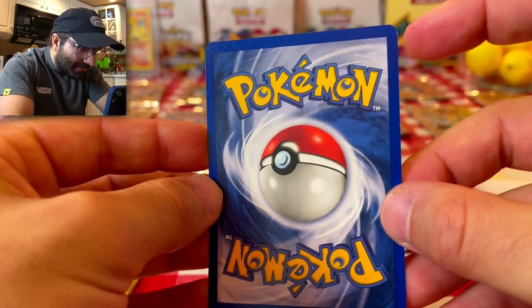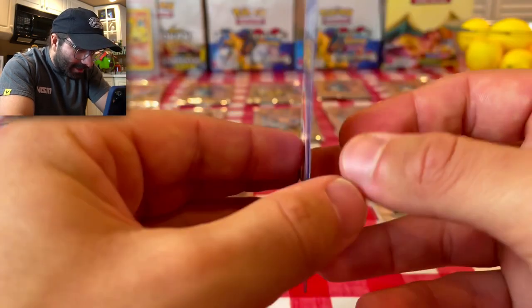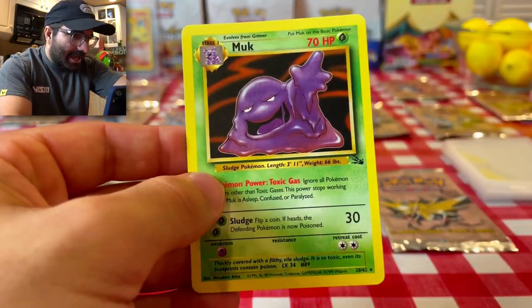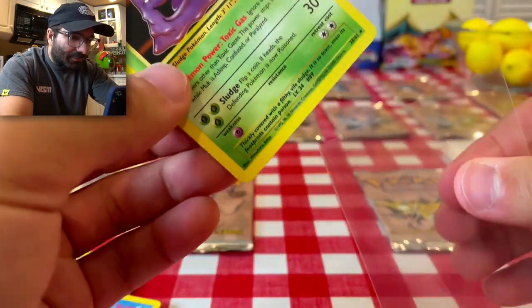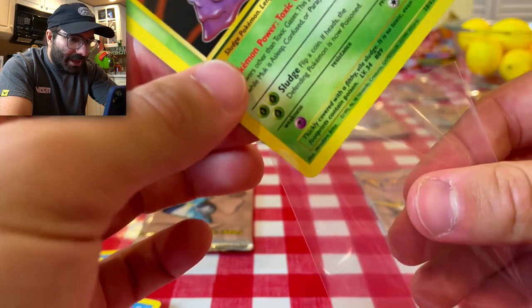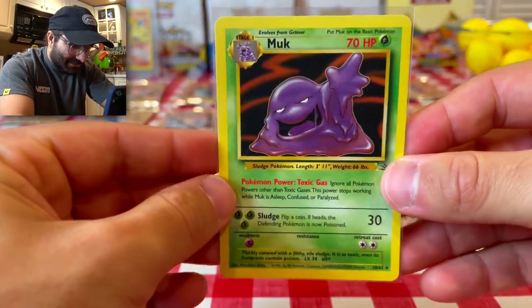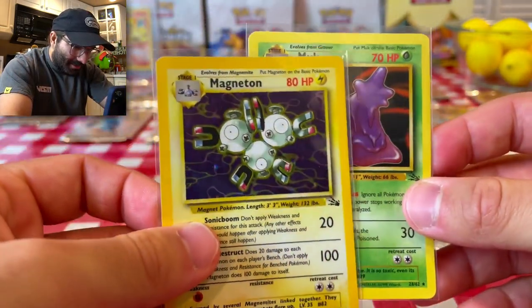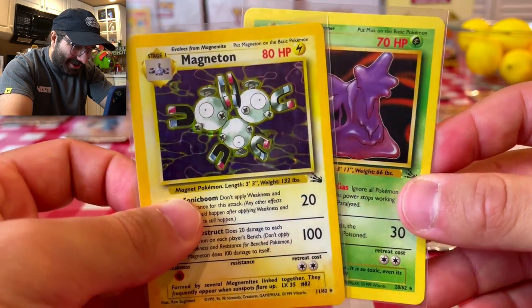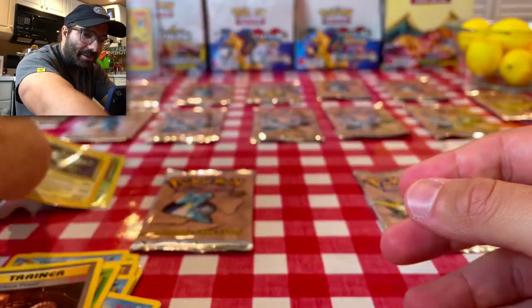Maybe a little bit of a nick right there — very, very faint though. But wow, beautiful card. Not a holo, but I will sleeve this because it is the rare in this set. So glad I have sleeves in today's video. Let's show off the Magneton — we still have two packs to go, ladies and gentlemen. So we got a Muk so far and we got a Magneton. Beautiful.